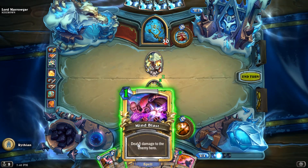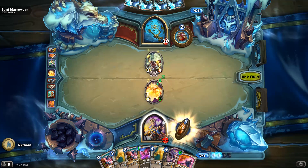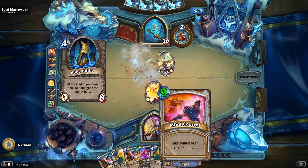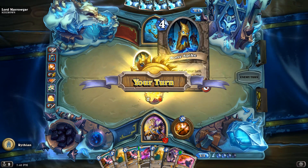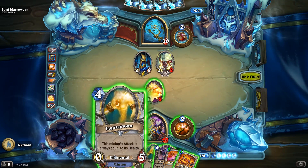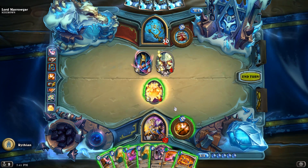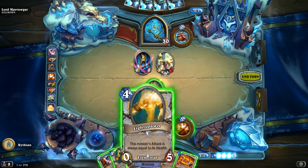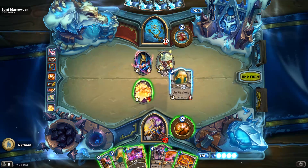I don't want to silence that one because I'm going to get a thing from that. I also grabbed a Mind Control. We can't Mind Control that one yet, so we're going to have to silence it — it's too risky otherwise. Now we have five mana. Let's try to play it smart here. We can start with Light Spawn and Divine Spirit, that'll get us a 10/10 minion immediately. That's pretty solid.